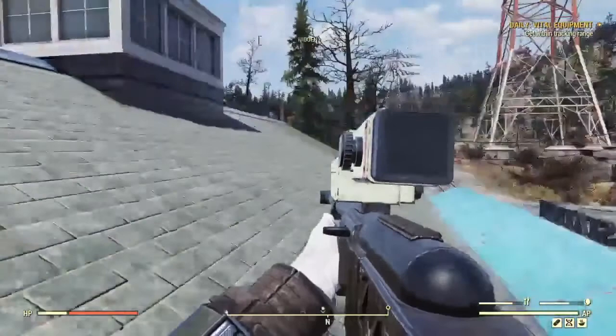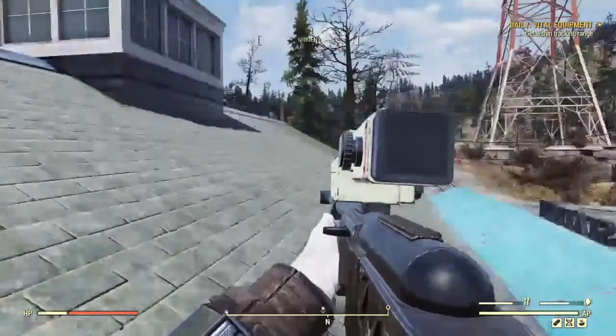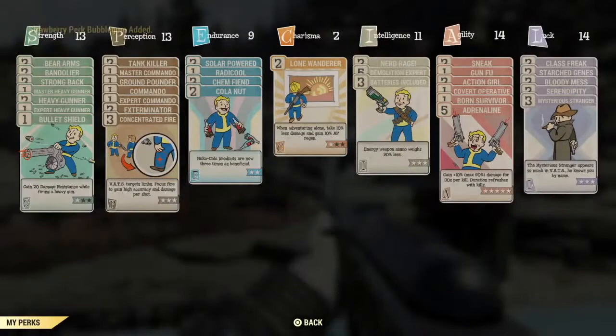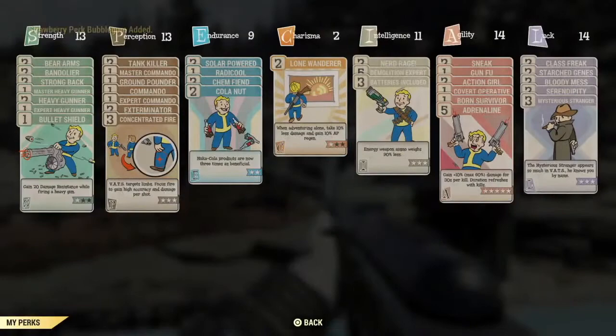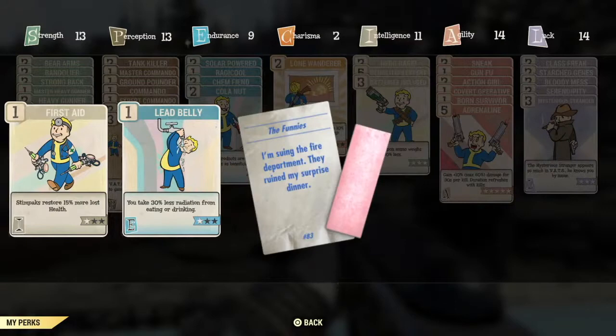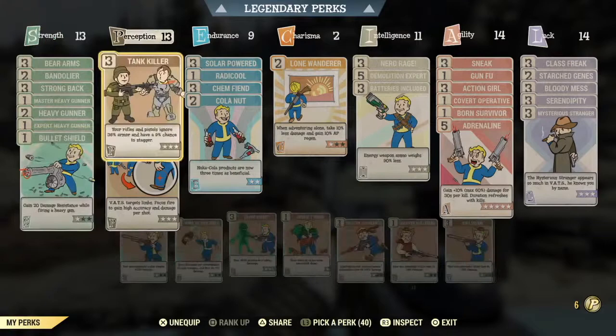To find the perk cards, you're going to go into your Pip-Boy and look for the level up button. For PlayStation it is the triangle, so once you're in your Pip-Boy just hit the triangle button and it'll take you to perk cards. Every once in a while you'll get a perk card pack which gives you four perk cards and a piece of bubblegum, and you can immediately use these perk cards by slotting them into any of your SPECIALs that has a point available.